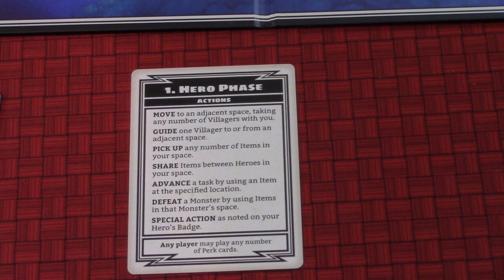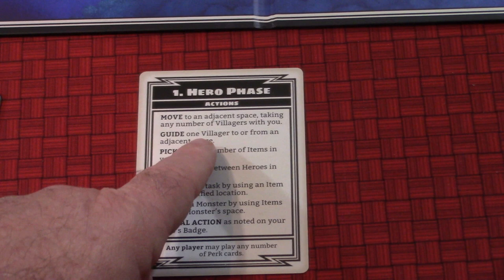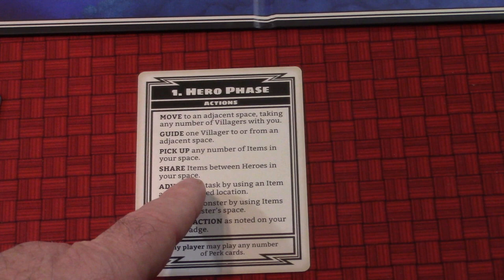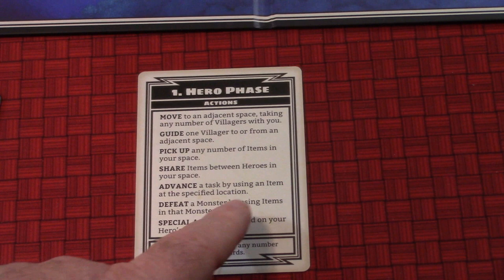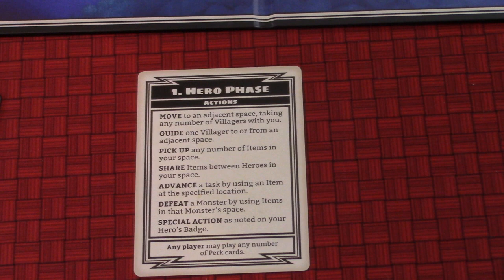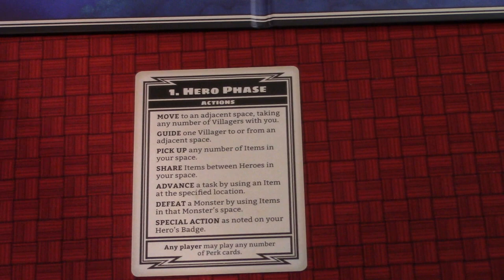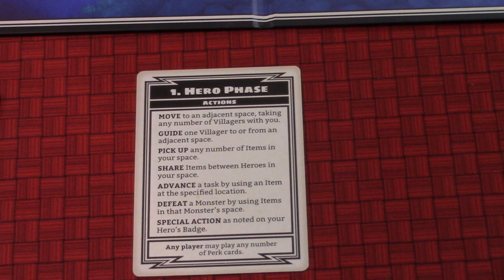During the hero phase you can: move to an adjacent space taking villagers with you, guide one villager to or from an adjacent space, pick up any number of items in your space, share items between heroes, advance a task by using an item in a specific location, defeat a monster by using items in the monster's space, or use your special action. The only place we can advance the boat is the camp - there's an overlay tile there.